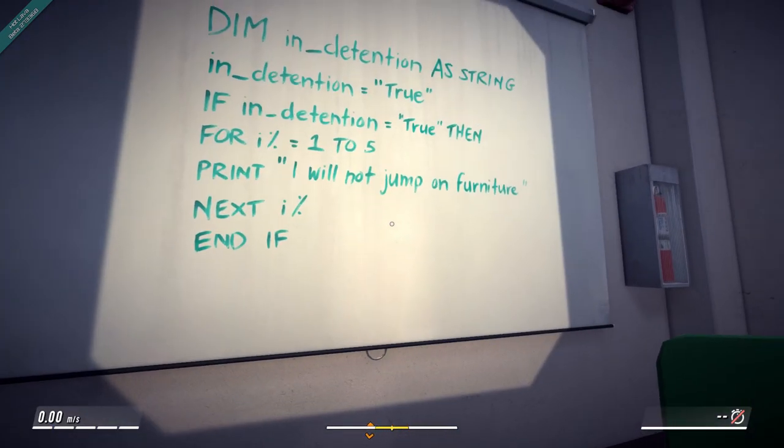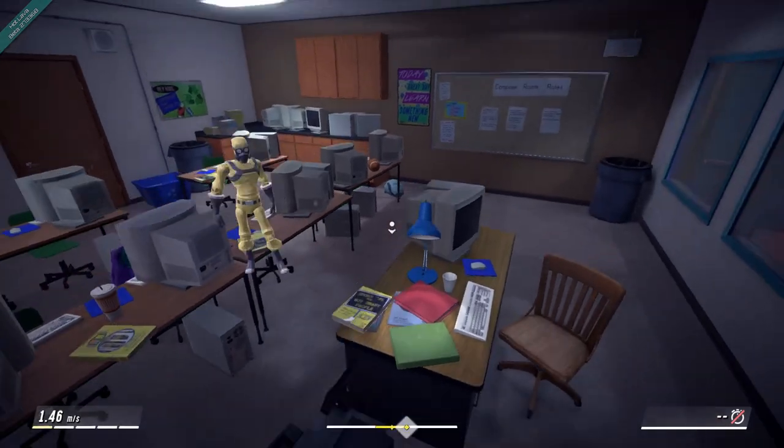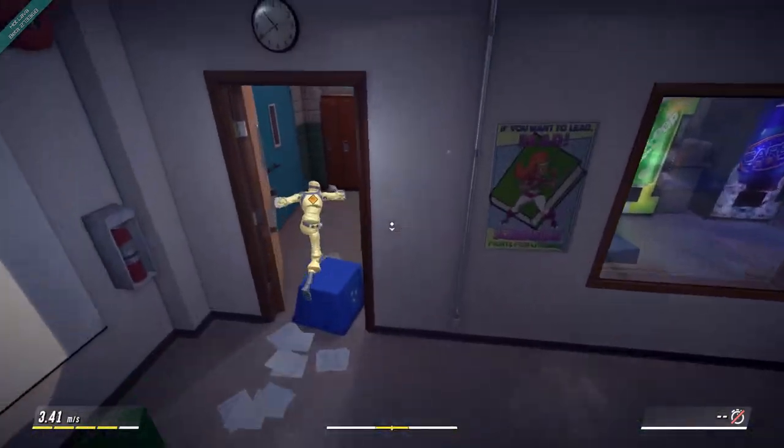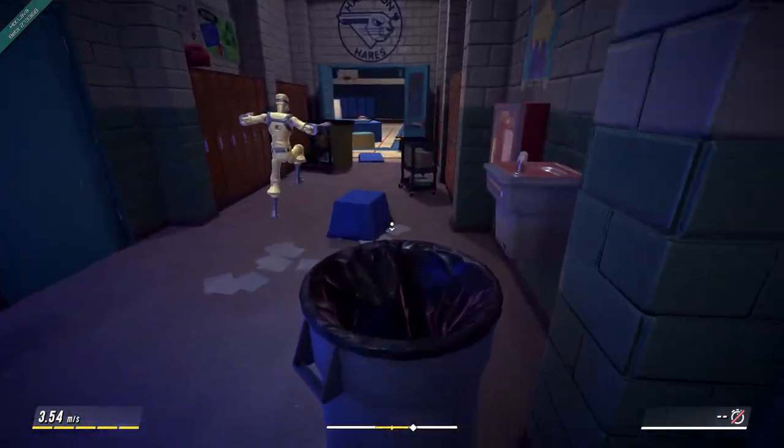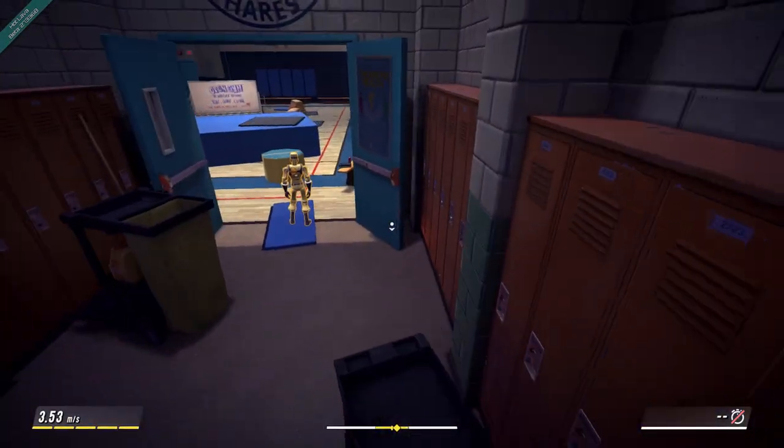I will not jump on furniture. Nope. I'm afraid I'm going to jump on furniture. That's just how we roll. So they did like a whole animated cartoon introductory thing for this. It's almost like a TV show like G.I. Joe.